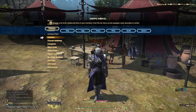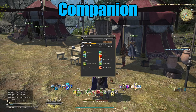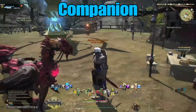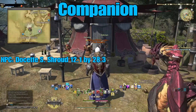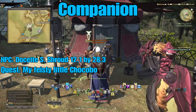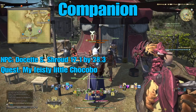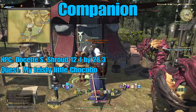The ability to summon your chocobo as a companion is also unlocked at level 30. Once unlocked, you can summon your chocobo to fight mobs in the overworld. To unlock this, talk to Docette in the South Shroud at Camp Tranquil at 17.1 by 28.2 — she offers a quest called 'My Feisty Little Chocobo.'